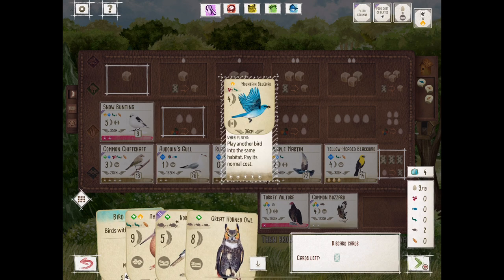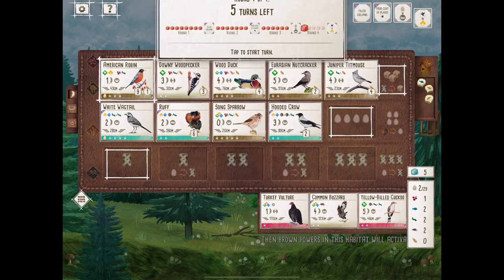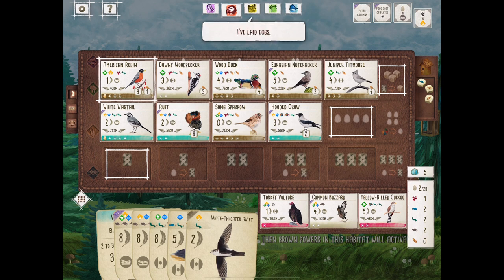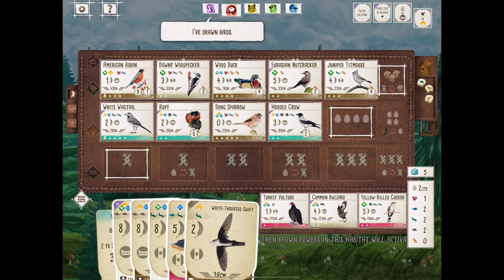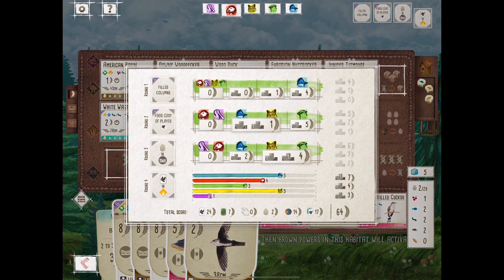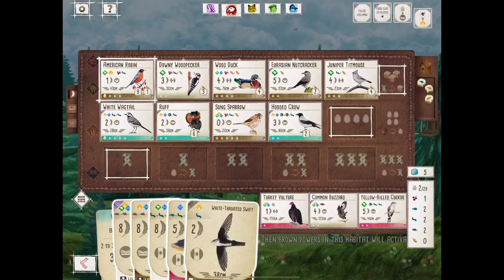I've never cycled through the deck this much — maybe 260 cards out there with the European expansion and base game. So if you see some repeats from previous videos, that is why — the discard pile is going to be shuffled and seen again in round four.